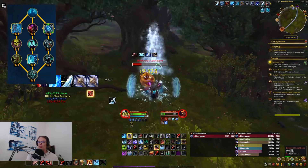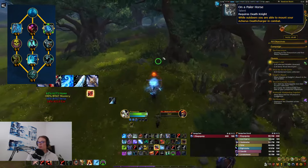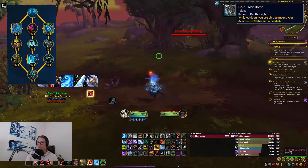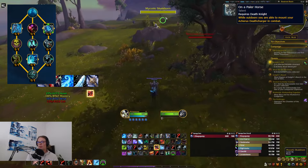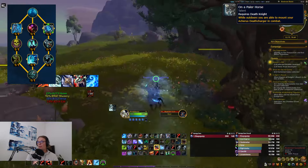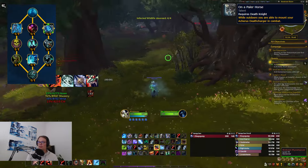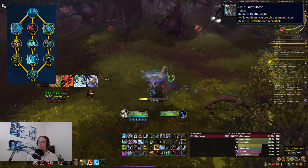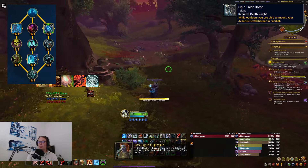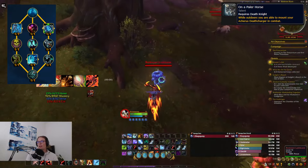For the hero talents, we are going to run Rider of the Apocalypse. We can pick up On a Pale Horse at level 71, which is just insane. When it comes to the ability, you can mount up your Acherus Deathcharger — you just go into your mount journal, click on Acherus Deathcharger, and it gives you a new look for it. It means you can fight while mounted, so you don't get dismounted when you press abilities. That is the first thing you want to get. Then go straight down the middle, pick up your capstone, and fill out whatever you feel like — it doesn't matter that much.